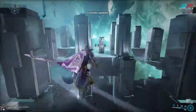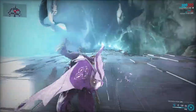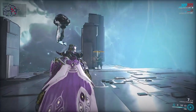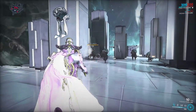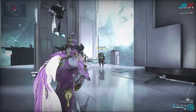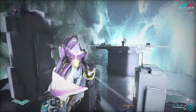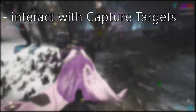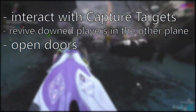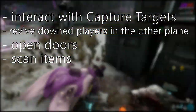Limbo has a special passive mechanic called Rift Walk, where he can freely go in and out of the rift plane by tapping the dodge button. While in the rift plane, Limbo and his companion won't be touched by almost anything outside of it, but he also won't be able to interact with objects outside the rift plane. This includes attacking enemies with his weapons, and he won't be able to do certain interactions like inserting a data mass into a console in mobile defense missions. He can however interact with captured targets, revive downed players in the other plane, open doors including co-op doors, and scan items — though scanning synthesis targets does not work.